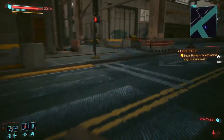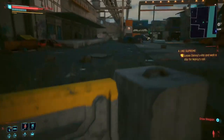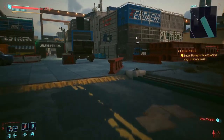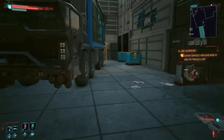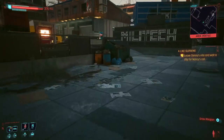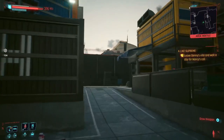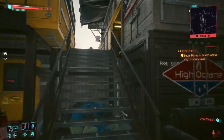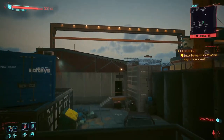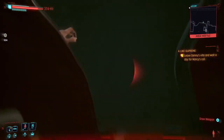From here, just go ahead and follow the reference point if you dropped it. If not, just walk wherever I'm walking towards. We're just trying to get to the building where we confronted Grayson.